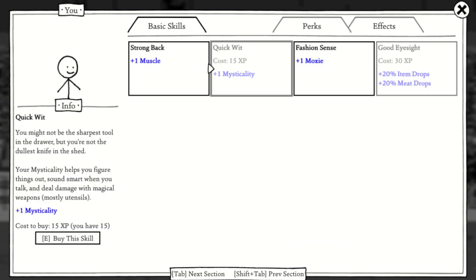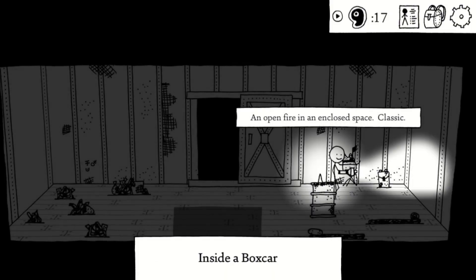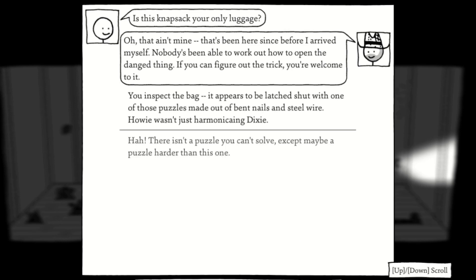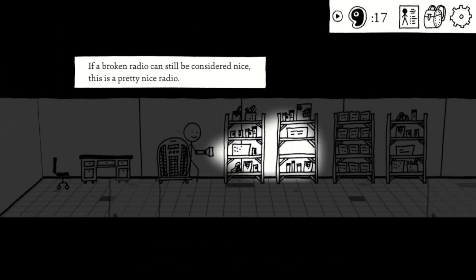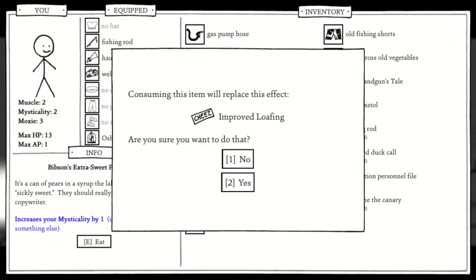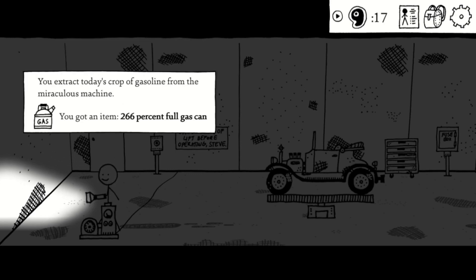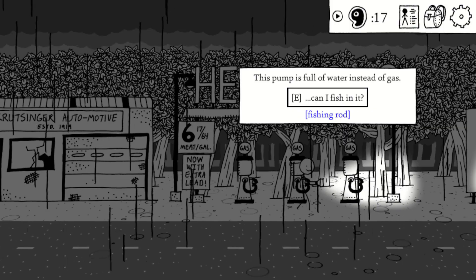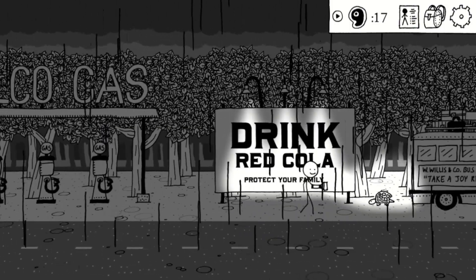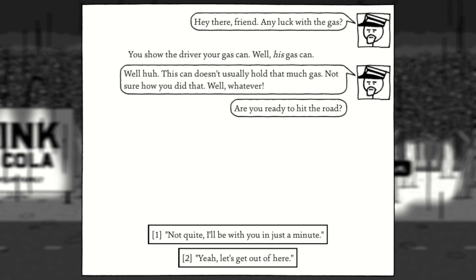With the dust devil dead, you should have enough experience points to buy the last skill tree. Choose it to get enough mysticality to open the backpack and get your hands on the little silver key. Back in the gas station, check the desk with your silver key and get the gas pump hose. Eat your pears and you should have enough mysticality to activate the machine in the garage. Finally, take your hose outside and pump some gas for a full tank. And with that, you should have the field reserves achievement. Thanks for watching and I'll see you guys next time.